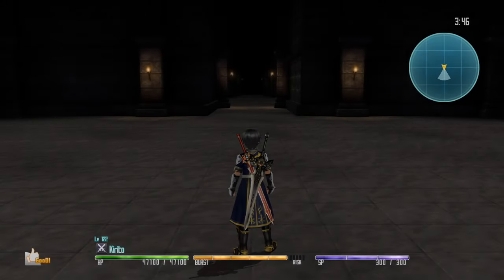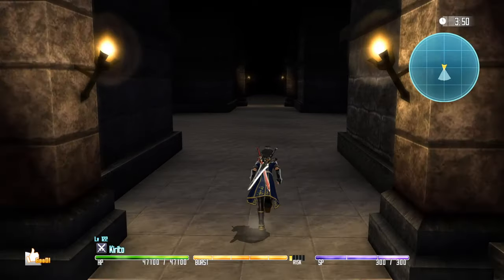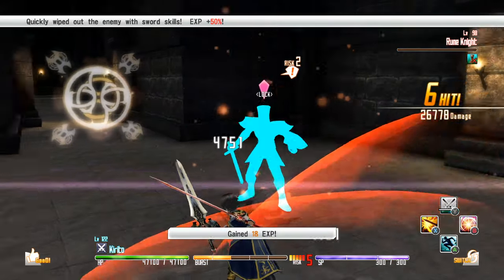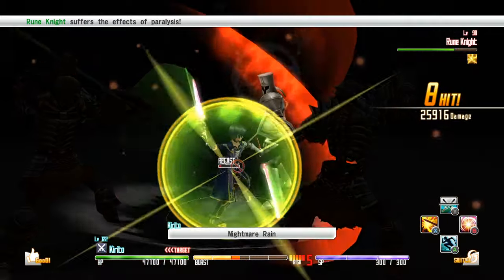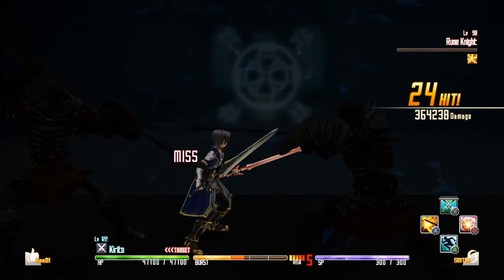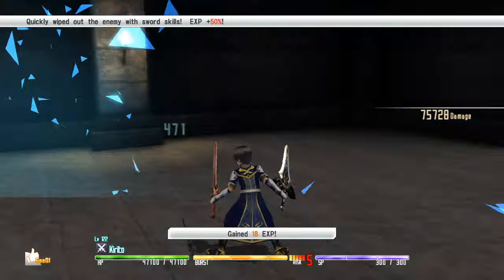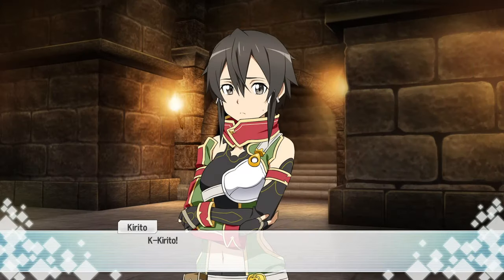Am I back on 1F? I can't even look at their map. They pulled this trick before. Get out of my way! You got nothing on me. There — that door. Sinon's behind that door. I'm ready for a fight. Sinon! Kirito, I made it.